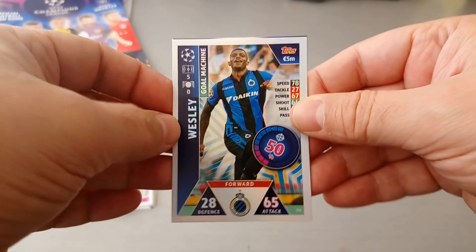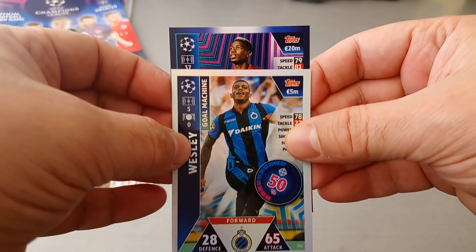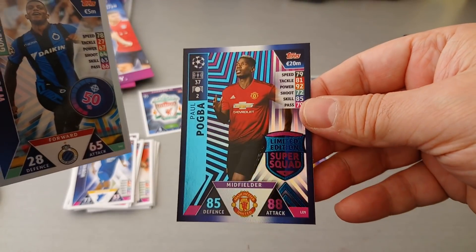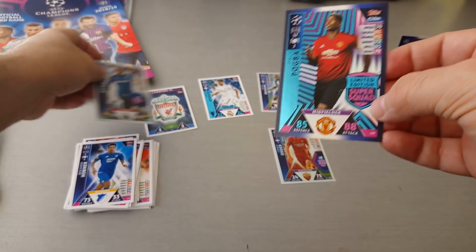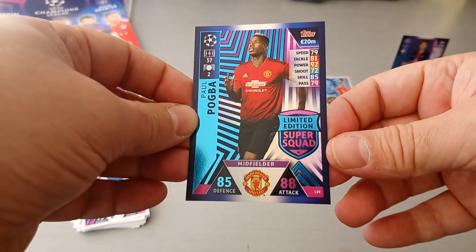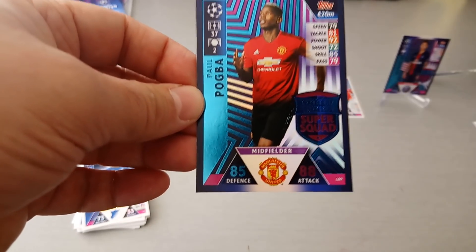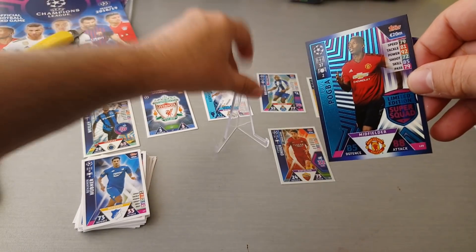Let's have a look at the last packet. We got Wesley Gold Machine for Brugge. And our limited edition card is... we got Paul Pogba! LE9. So in the multi-pack we pulled a Paul Pogba. Good stuff. And that was our multi-pack from Poland.